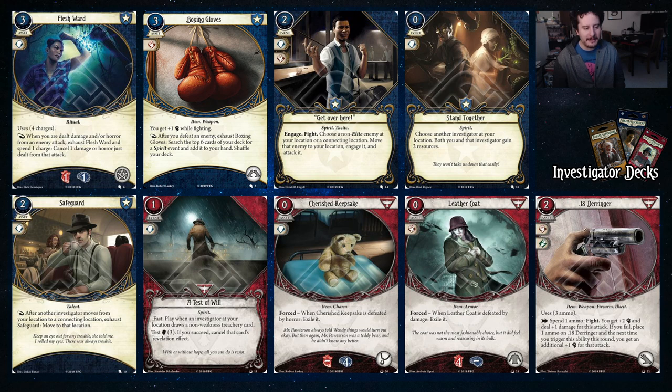Boxing Gloves gives you plus one while fighting, and you also get to find spirit events after defeating an enemy. There are a lot of good spirits in these cards. We have an upcoming Ashcan Pete Boxing Gloves deck for Bryn's Madhouse, and it actually makes me want to try to build one in Daniela because I think it would actually be a good deck. Get Over Here — engages and fights enemies, and you get to save on movement by bringing the enemy to you. Scorpion style.